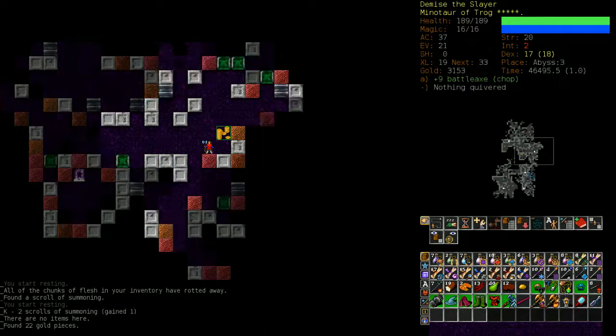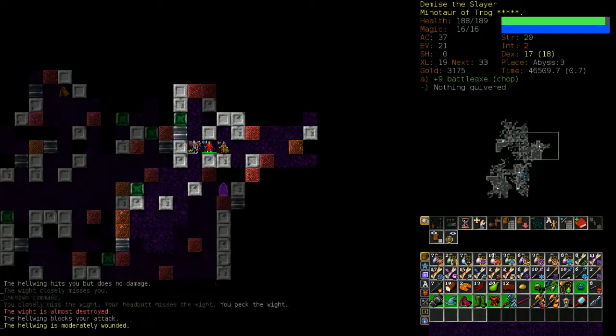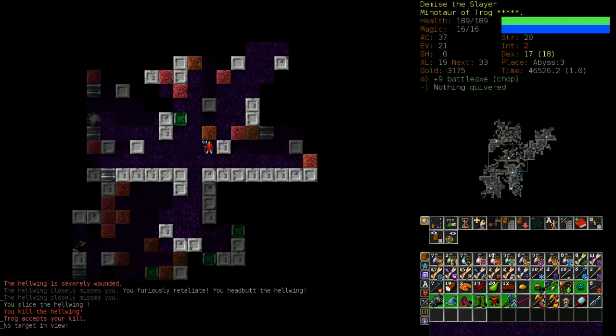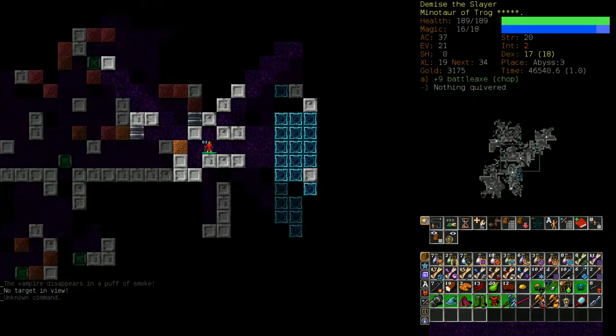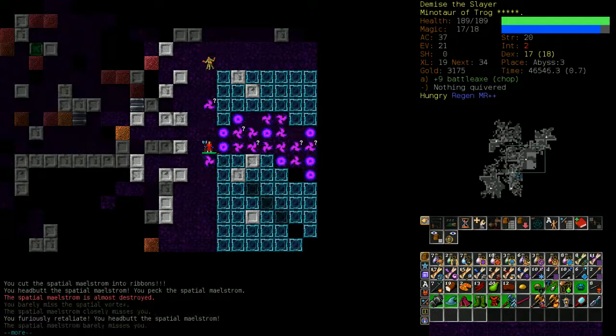I can't really explain too much about how enemies in the Abyss work - they're all individually dangerous. Abyss is just about learning what can mutate you and what can't. Most enemies that can mutate you are dangerous; enemies that can't mutate you aren't. This is a rune vault - you can tell because they're usually very special.